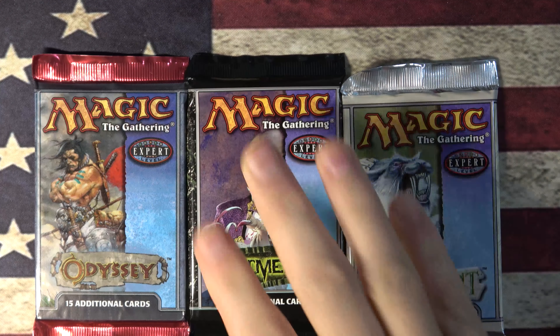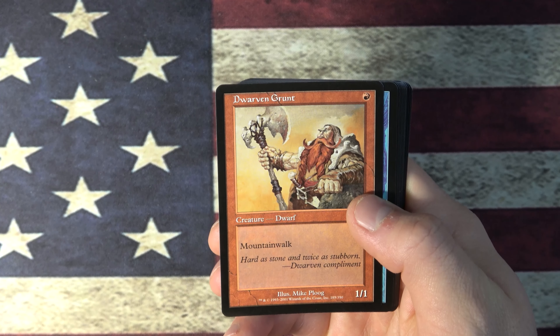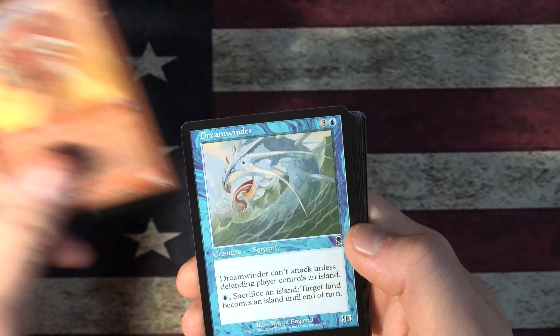We got Dwarven Grunt. Immobilizing Ink. A little Ember Beast. Dreamweaver — I just really like this art. Timberland Ruins — all right, that's like the Sackland cycle.